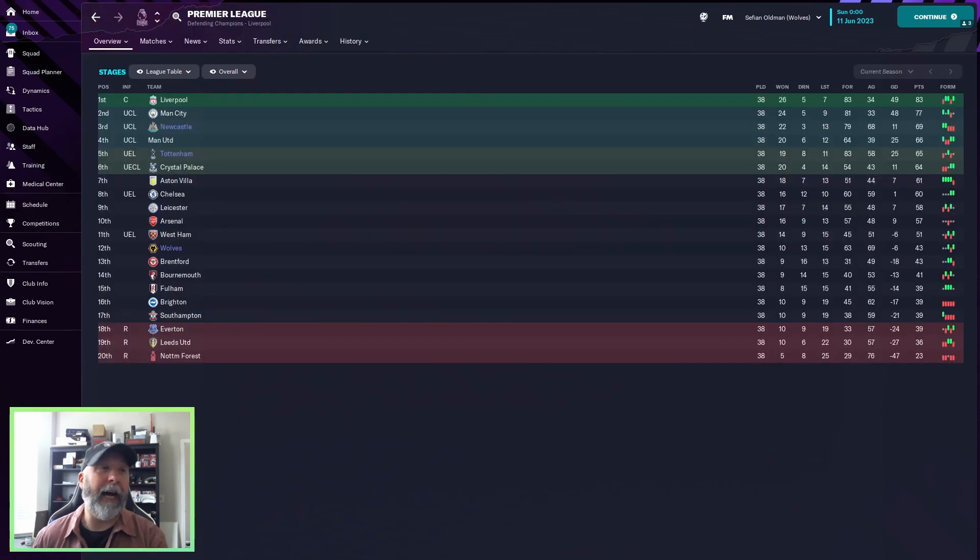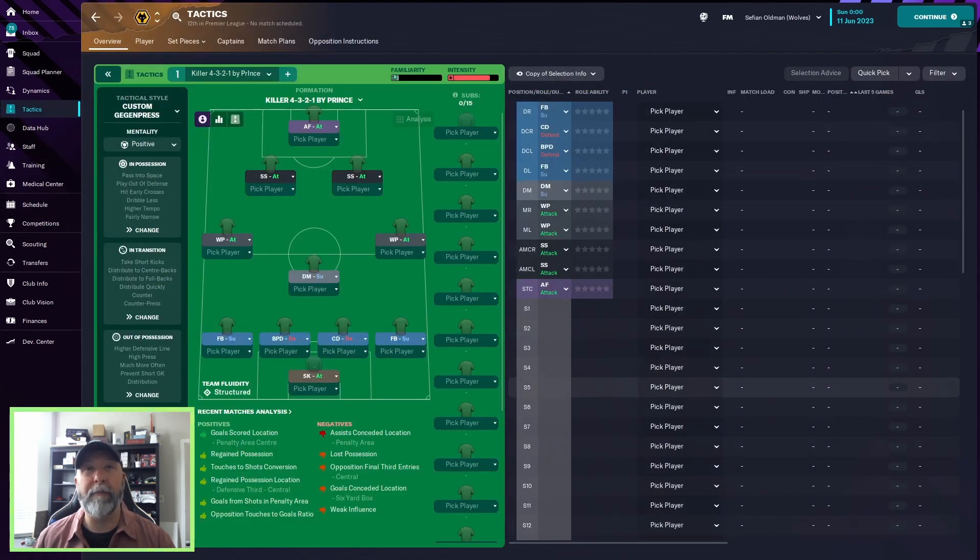Overall I'd say take a look at this tactic — no question. It's getting tops in both assists and goals and doing fantastic work. Newcastle and Tottenham would be great to run five or six more times to see the averages, especially with Liverpool at 83 points and Man City at 77 being quite high relative to these teams. Anyway, that does it for me — this is the killer 4-3-2-1 tactic by Prince. I'm Sefian FM for the Football Manager Blog channel — thank you as always for watching, take care and enjoy.